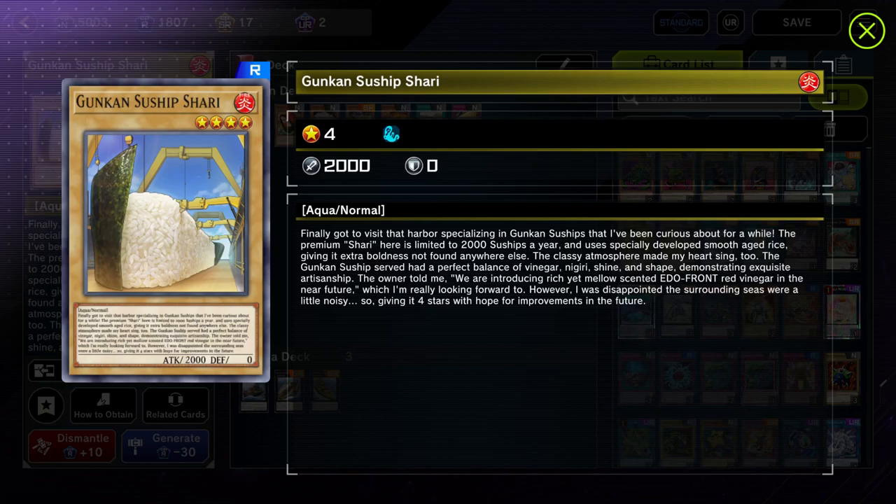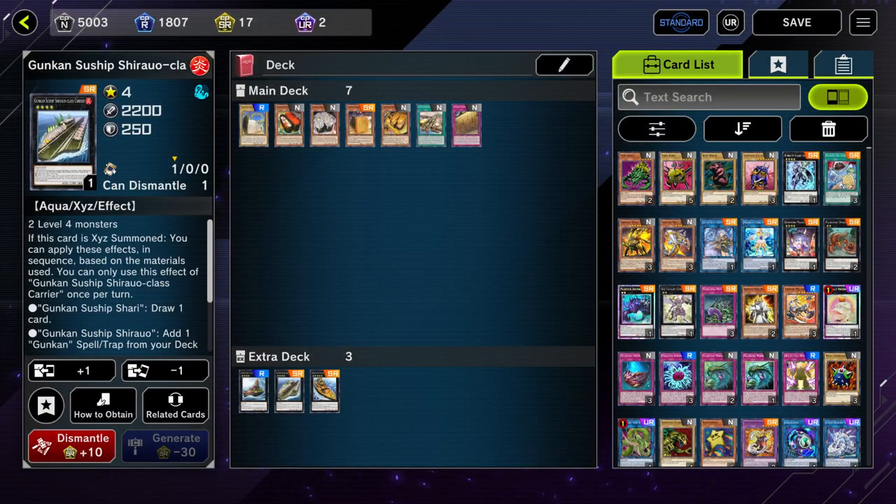The archetype revolves around Rank 4 spamming — it does Rank 4 spam really well with its monsters, and it can also do Rank 5s, although there aren't that many Rank 5s worth going into. I just have one in my deck: Super Dreadnought. Suships can go first and make pretty good end boards that are hard to break, and they can also go second with pretty easy OTK lines. Like any rogue deck, if you get hit with more than one negate or ash blossom, your combo line might end.